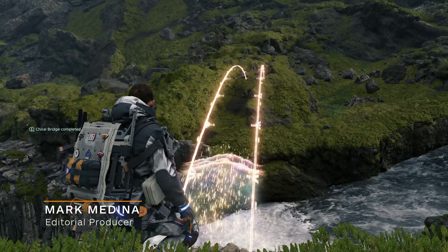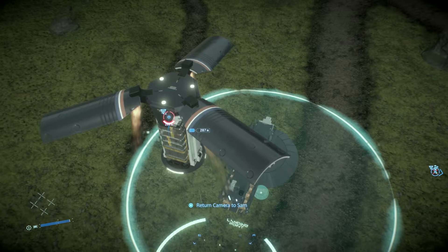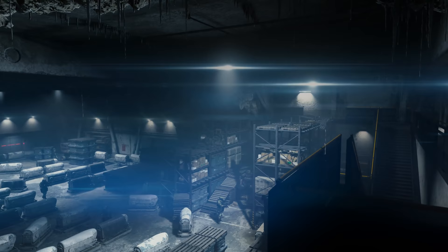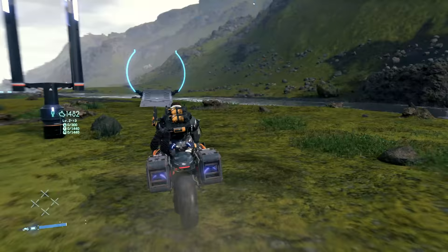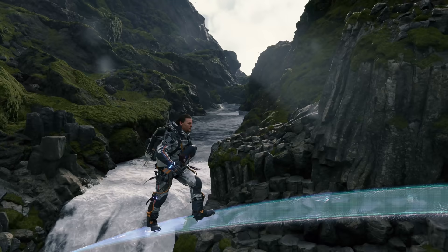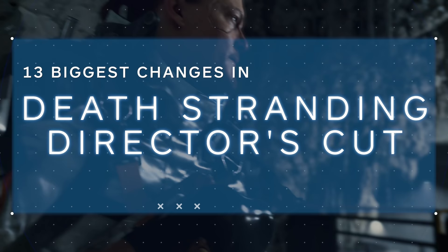Death Stranding Director's Cut comes with a slew of updates and new content, including but not limited to new weapons, a new vehicle, new ways to deliver cargo, and even a brand new story mission. Unlike the recently released Ghost of Tsushima Director's Cut, which came with a big piece of new content, Death Stranding is instead opting for a ton of smaller tweaks and additions, which can make it a bit more confusing when trying to identify exactly what you're getting with this upgrade. We've combed through as much as we could and picked out what we think are the 13 biggest additions and changes to Death Stranding Director's Cut.